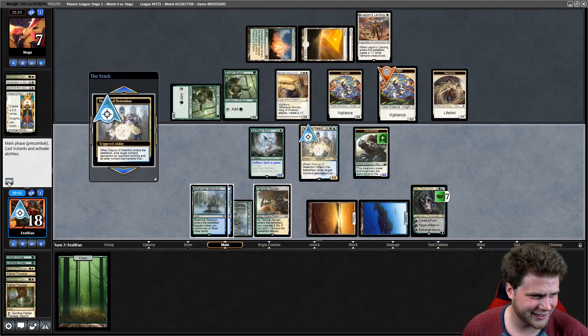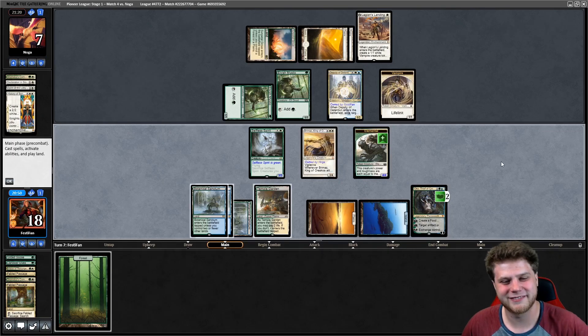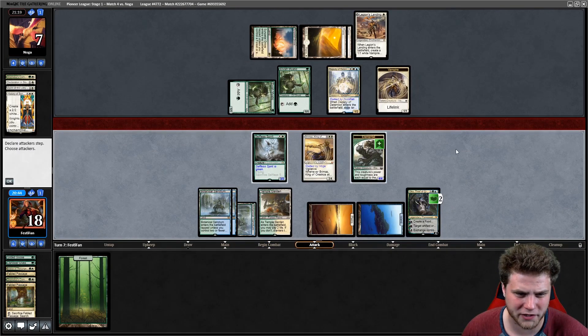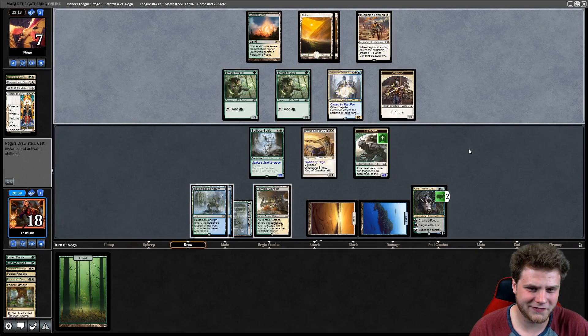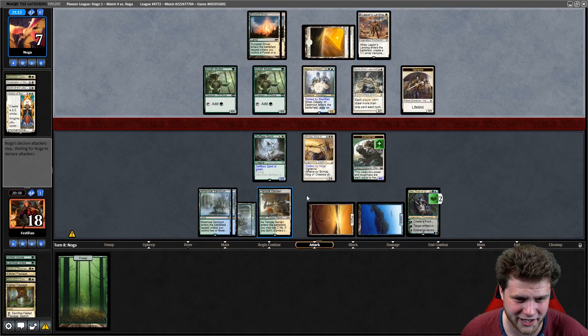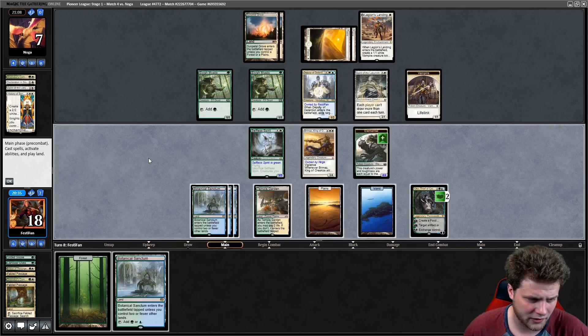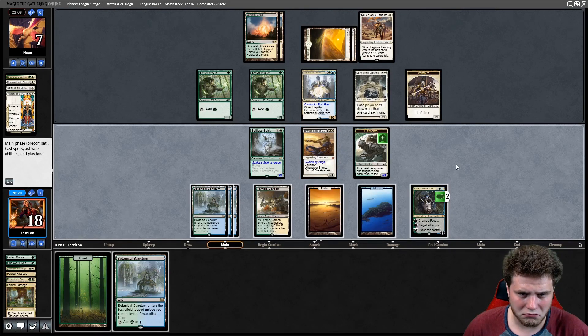Let's do a little exchanging — I'll take this. That doesn't seem very fair. Now we can get in there if we want, but we just want to protect Oko, so we'll say go. That was a sick turn. They're basically handless — we are definitely advantaged now. There's a 1/1 that's also attacking so it's not insane for us, but we'll definitely get in there because we can turn that 1/1 into an Elk.